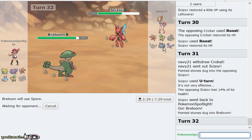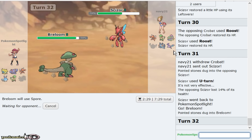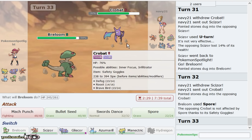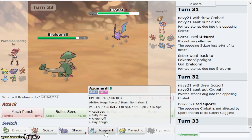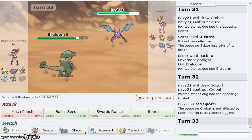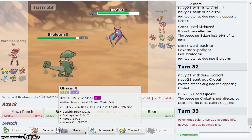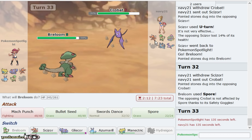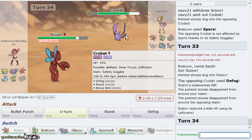I'll just be able to Bullet Punch right here. He wants to Roost, he can Roost. I'll Roost myself and U-turn because I don't think Braviary does too much. If he wants to go Scizor, I'm chipping away at that thing, allowing my Breloom to come in and potentially Spore him. I'm trying to chip away at Scizor to the point where it can't come in on Gliscor anymore, because I know that's physically defensive Scizor — fully physically defensive. He decides to Defog for me.